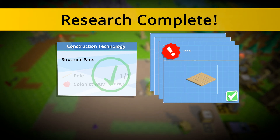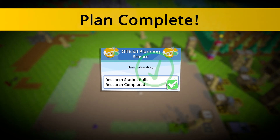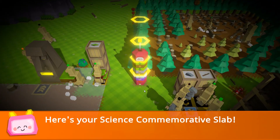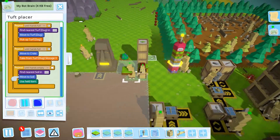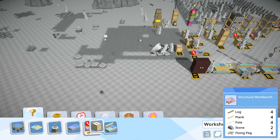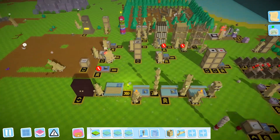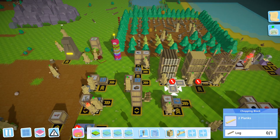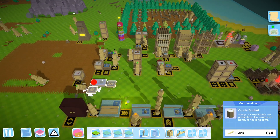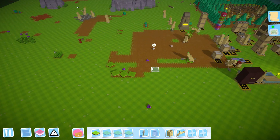Research complete! We have a panel, a square frame, a fixing peg, a structural workbench, and a research station build. What will you have me unlock? A nice billboard and a commemorative slab. We unlocked a structural workbench and, as you guys can see, it says you need a floor to have it working - you absolutely need a floor. You can make fixing pegs in a chopping block and you can make floors.